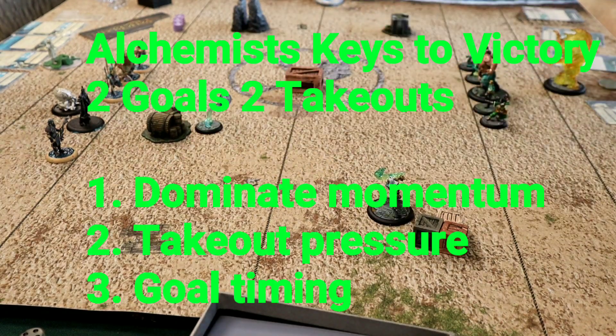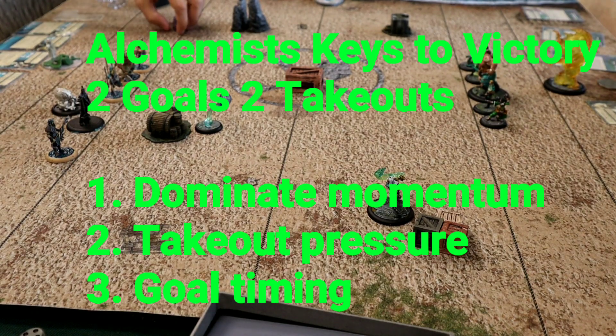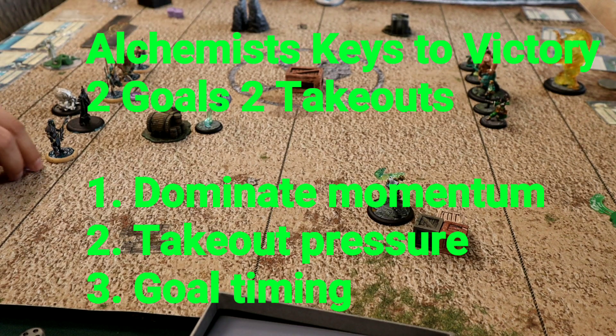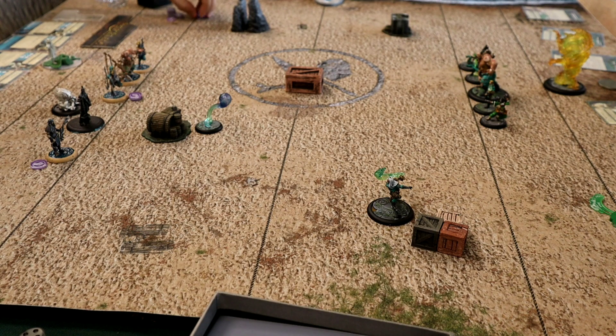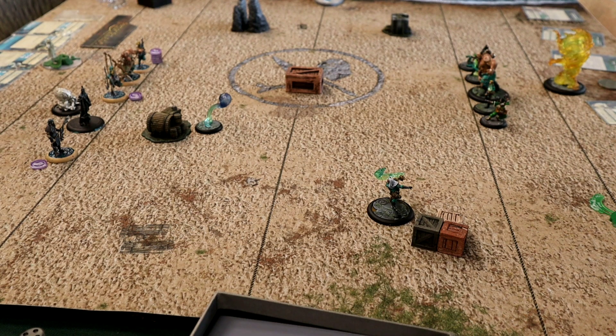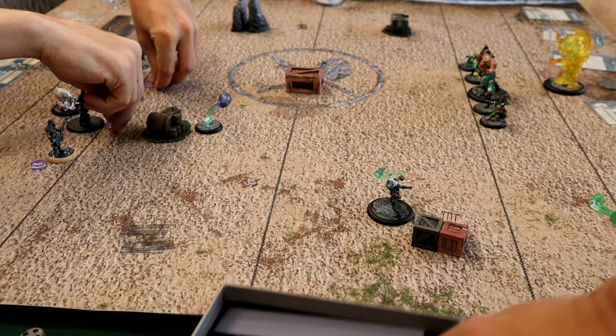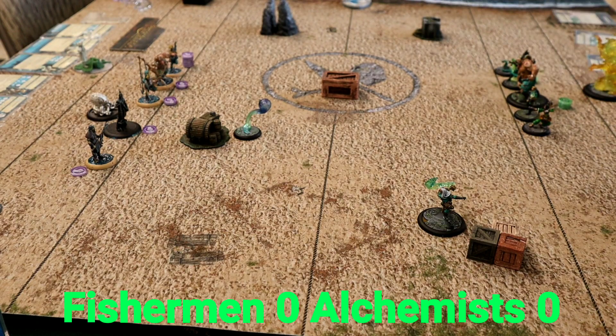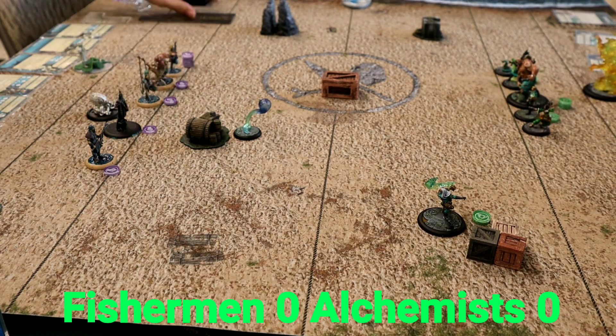Here goes the kick — for the Alchemists we're playing a 2-2 game, we need to dominate momentum. So the momentum game is very important for us: keep conditions on them, keep the takeout pressure on the table, and time our goals because you don't want to just keep handing the ball back to the Fish. Anyway, this game I'm just going to apologize for my very poor play. I felt a little rushed for time and frankly I didn't have a game plan, so let's get into it.